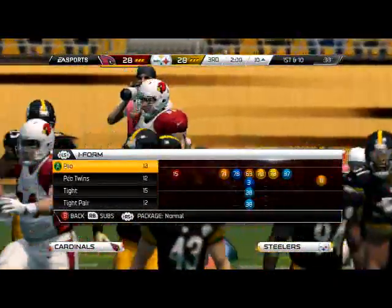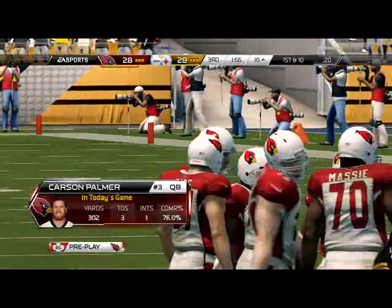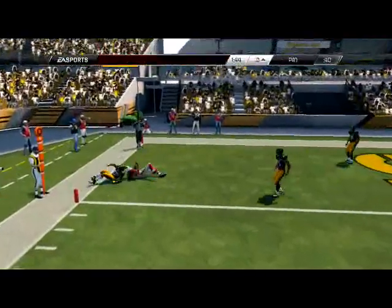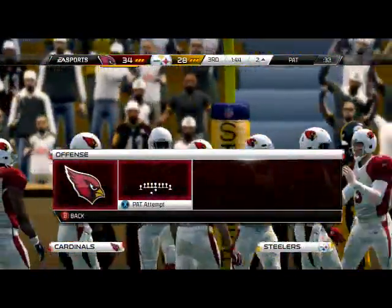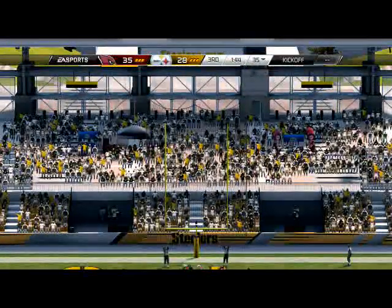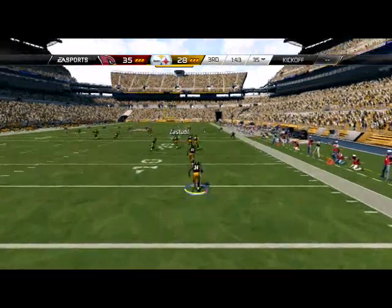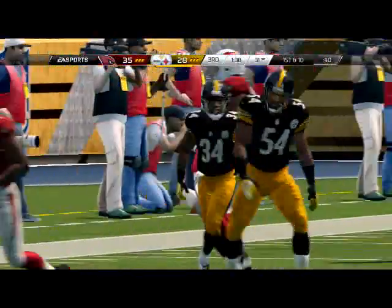Checking down to I-Form Pro Twins and throwing the HB Lee draw — you at least want to give it a look. We've got this hitch corner — going to look to hit Fitzgerald. We've got man coverage, and Fitzgerald's route-running is gonna beat man coverage every time. One-on-one coverage to Fitz — I like to move him around, line him up in different positions. A lot of slot work for him when using the Cardinals — you need to have a creative way to get Fitz the ball because they could just triple cover Fitz and you'd be done. But with the way the slot trail works, you can't do that. Now let's lock up on defense.